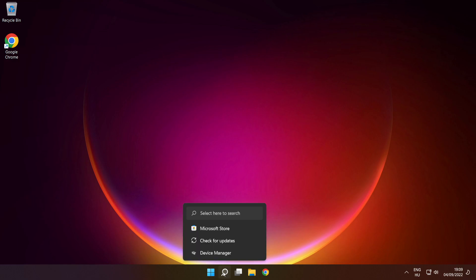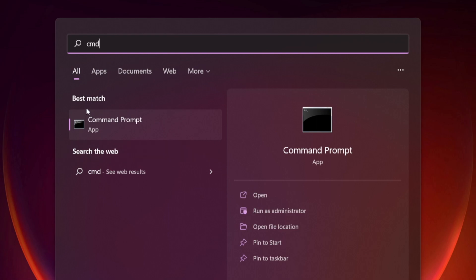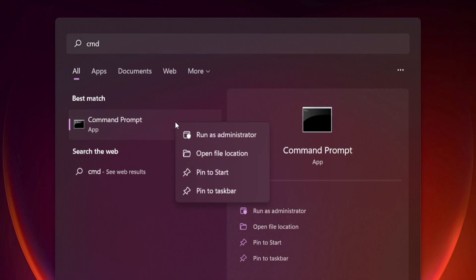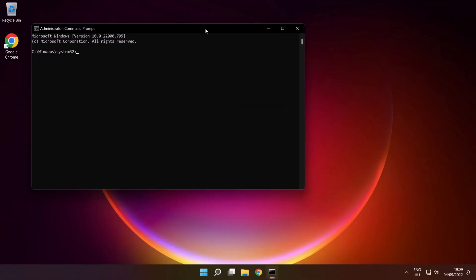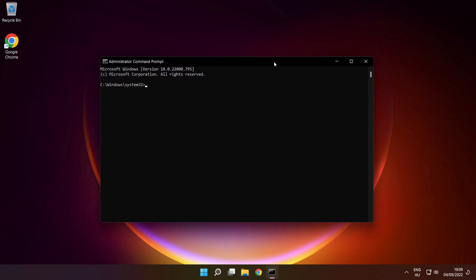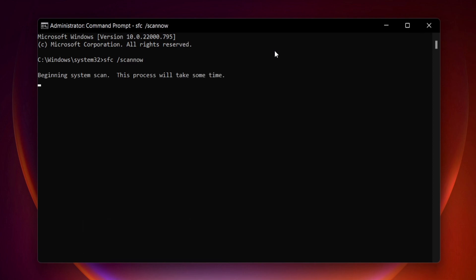Click the search bar and type CMD. Right-click Command Prompt and click Run as Administrator. Type SFC /scannow and press Enter. Wait for it to complete.